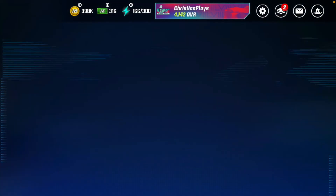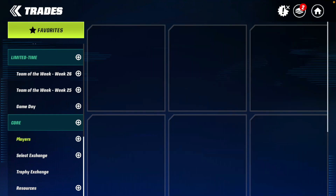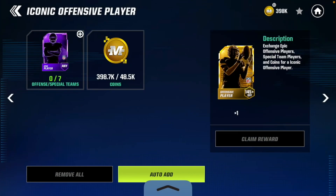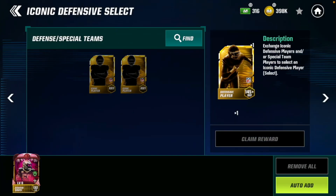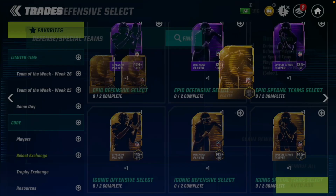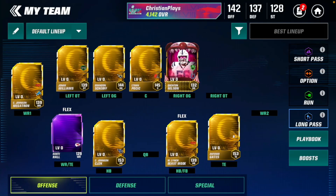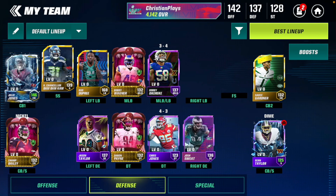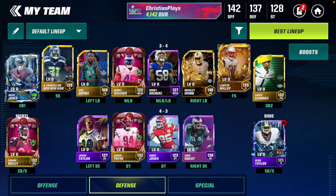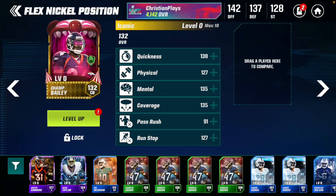I'm gonna claim myself a new iconic select pack — they updated them pretty recently. I already know I'm gonna be getting a defensive player. I think I need to go get a defensive player off my team, so I'm putting in the 132 DeMario Davis and going to put in another defensive player to upgrade. I think we should get a corner honestly — I'm pretty sure I want a corner.